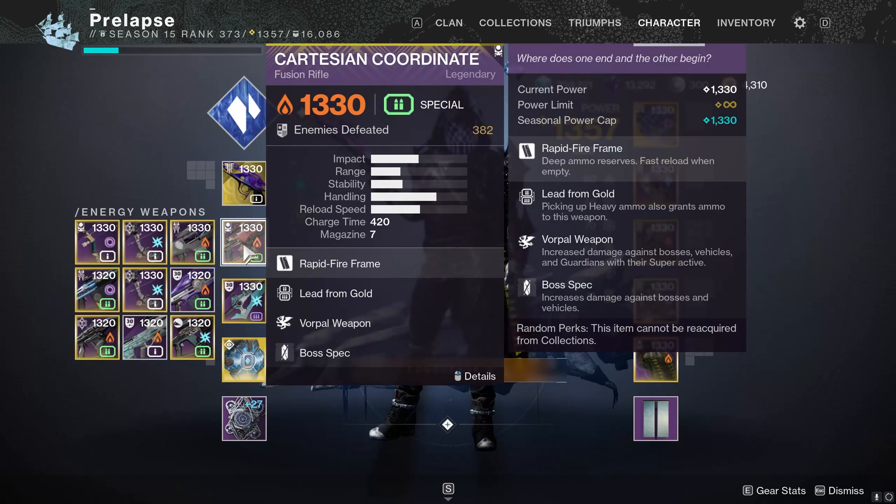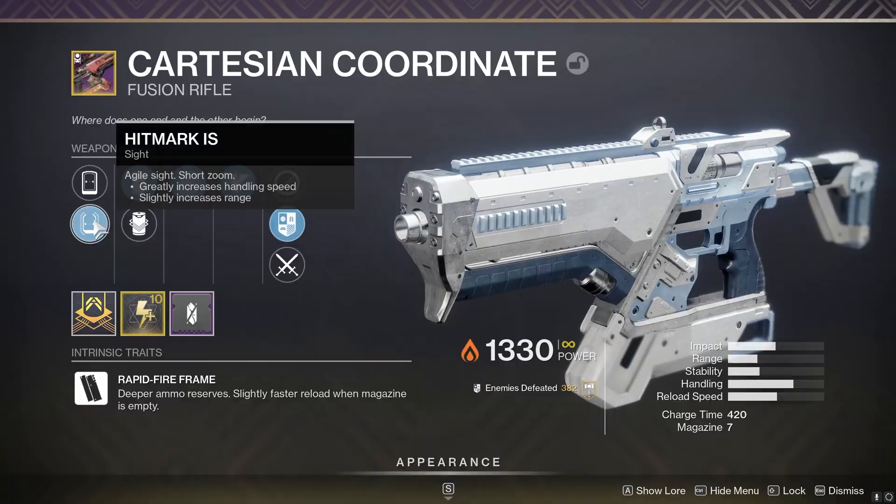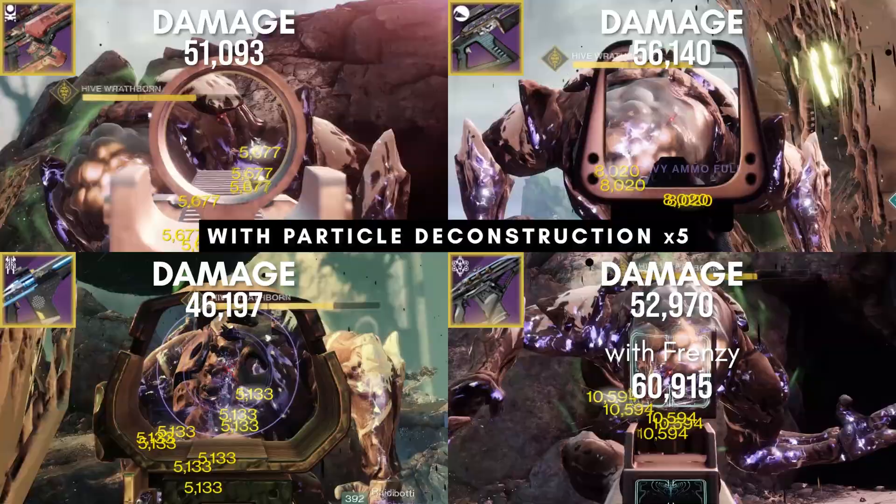Here's the Cartesian roll. I think Xur or Banshee sold this exact roll a couple weeks ago, and it's pretty much a perfect roll. The rolls of the other weapons will be in the description. Here are the damage numbers per shot that I'm going to be using in this video. For Null Composure, the High Impact Reserve numbers will also be in the description.